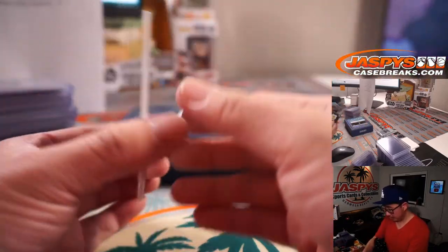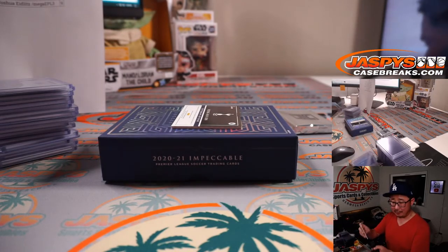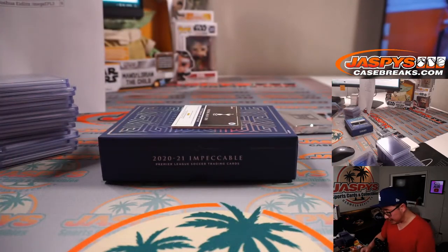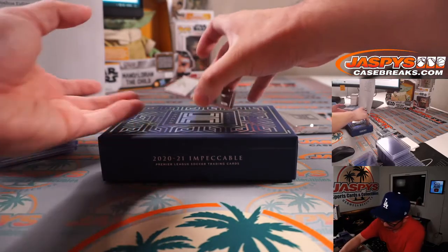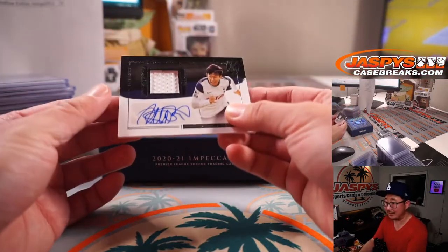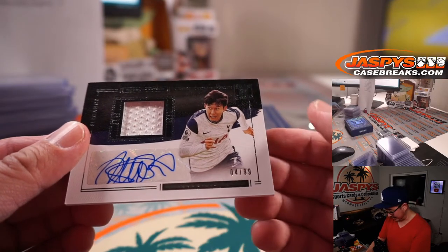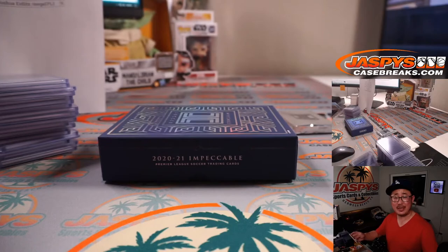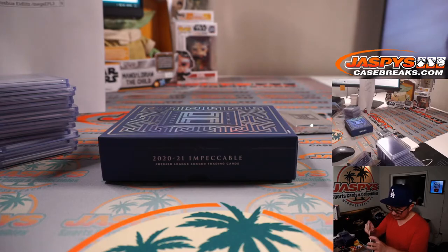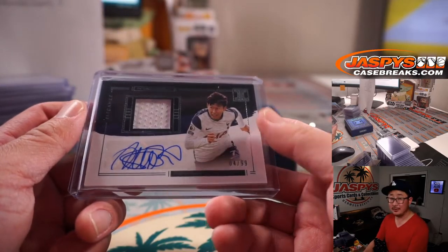Nick Pope for Burnley, 7 out of 99 — Ryan C with seven. And we are going to end strong: Tottenham's Heung-min Son — it's going to be an autograph, a jersey auto, and it's out of 99, so everyone has a shot. There's the jersey, there's his autograph, and it's 4 out of 99. PJ, who won that spot in a filler break, got randomized number 4 and ends up with the 4 out of 99 Heung-min Son. Very nice.